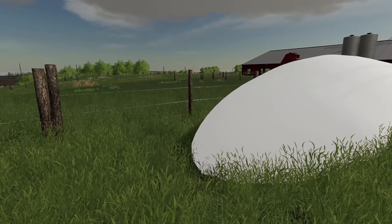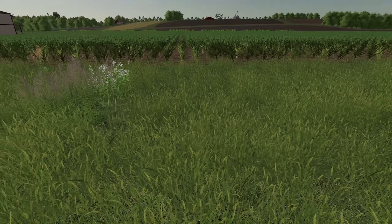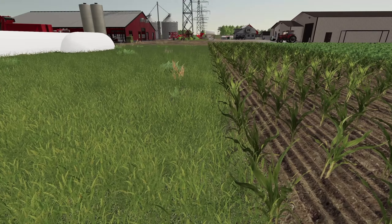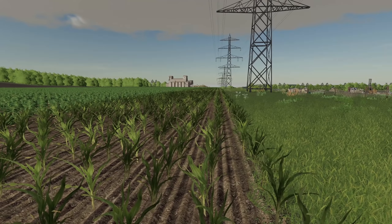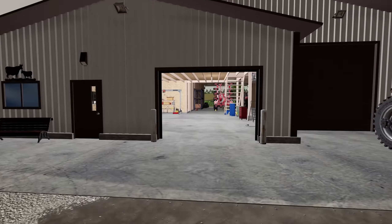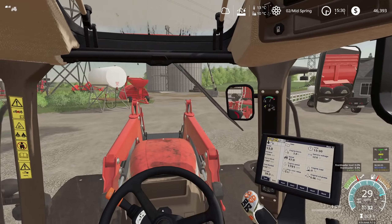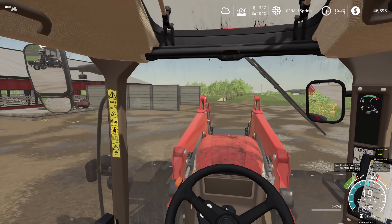My plan originally was to put a shed right here along this fence line. But the more I look at it, when you pull out there's not a lot of room before you're into the field. The way I paced it out it would come out to around here — you'd only have like 10 to 15 feet before you're into the field. Most of our tractors pulling any kind of trailer are going to be damaging crops, so I'd have to get rid of 10 to 15 feet of field.